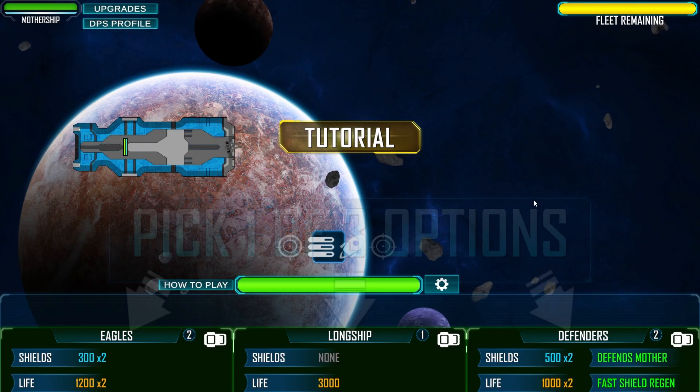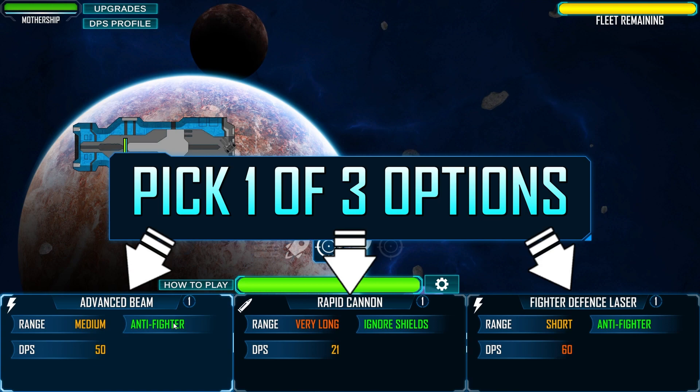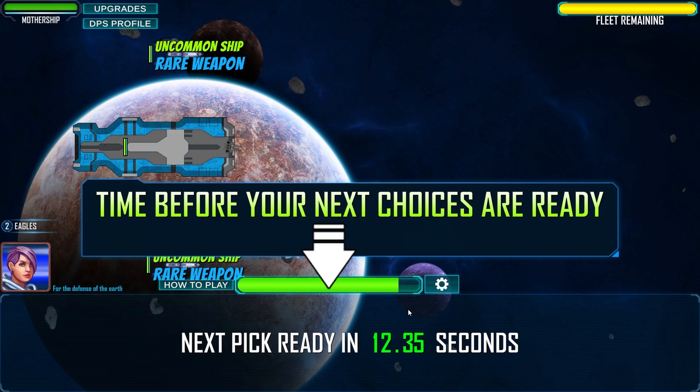Select difficulty - let's go with normal. Straight into it. Pick one of three options: Eagles, Longship, or Defenders. I'll go Eagles. Then Advanced Beam or Rapid Cannon? Anti-fighter, ignore shields - okay cool. There's a little timer before your next choices are ready.